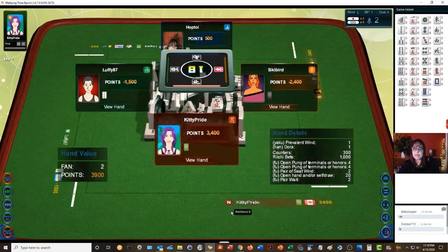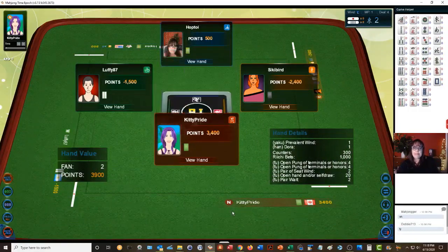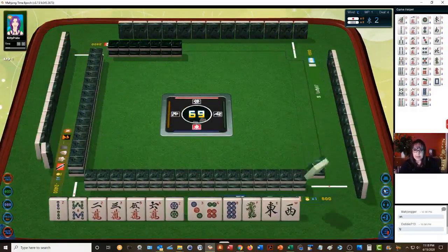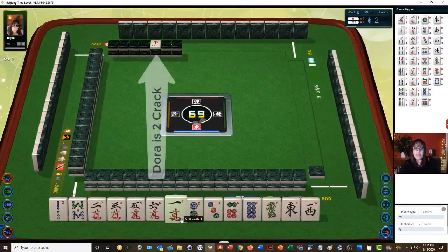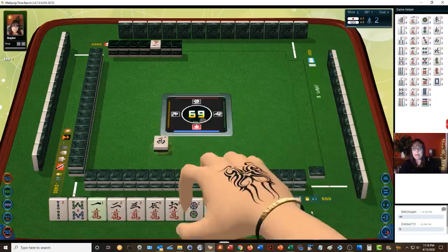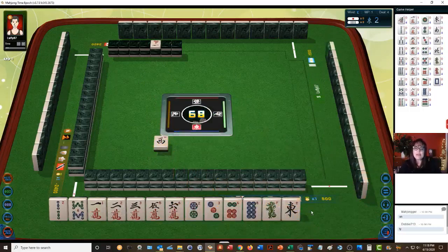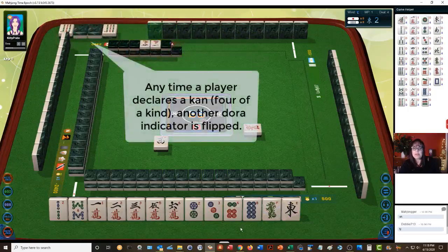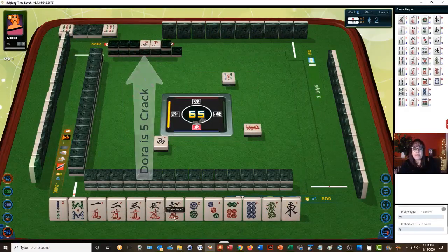We're going into deal four now. We're in second place. We've got lots of number tiles — two crack is dora and we have it. We have one-two-three, two-three, and a two-two. Let's focus on number tiles. We're in east seat. West wind — we don't need the west, that is no value for us. Red dragon. The ace and the two are isolated, everything else is blocked out for potential chis. We actually have a chi one-two-three. Five crack is also dora now and we have it.